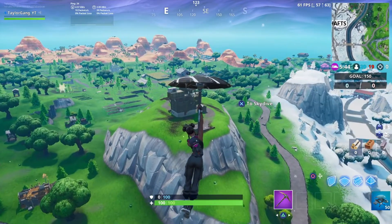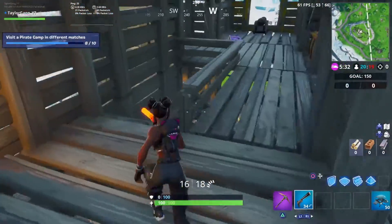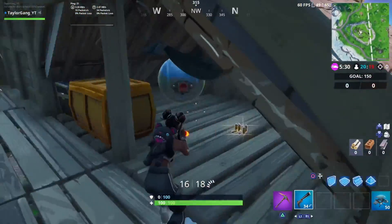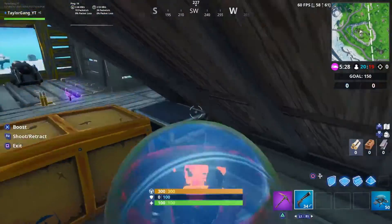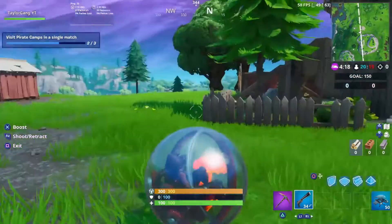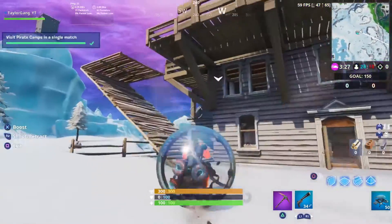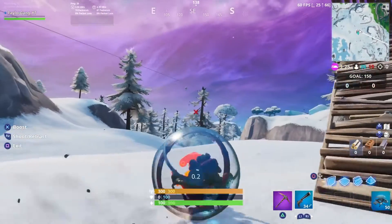I'm showing you how to get this done and which ones I chose. I jumped out by Fatal Fields and Salty Springs to get credit for number one, then I grabbed a baller to fast travel. Once I got out of there I went over towards Loot Lake and got credit for that one, then doubled back over towards Shifty Shafts and hit that one.